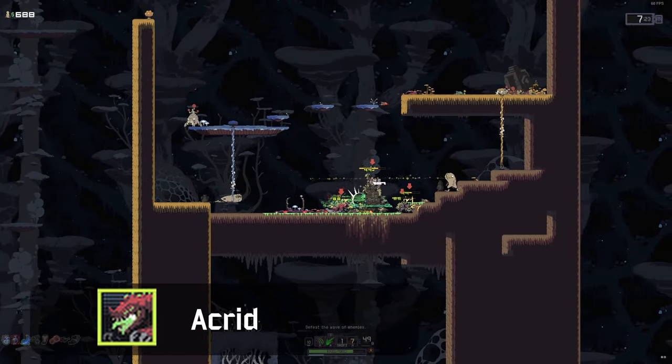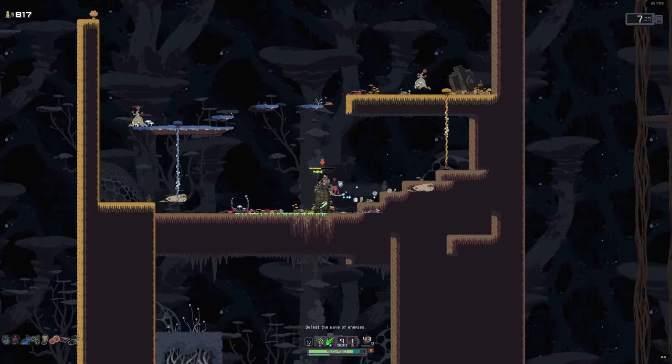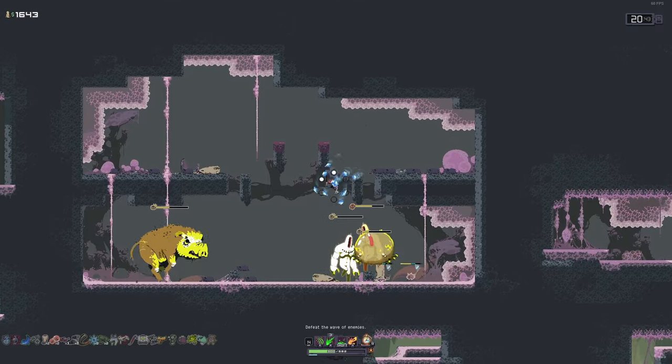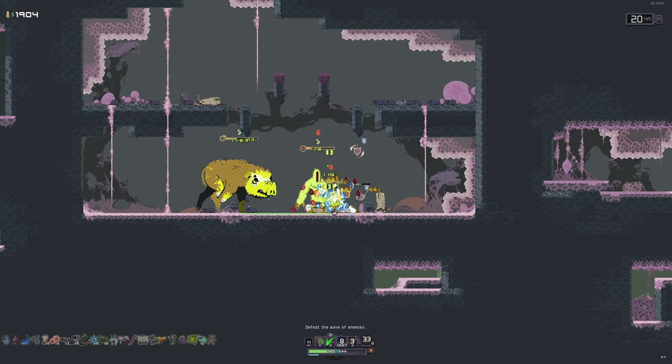Acrid can be a little tricky with no natural regen, so play this one carefully. Take Guardian Heart first, then Alien Head for the stage 1 reward. Prioritize move speed over attack speed and be patient. Backup Mags and the Toxin will help a lot with this trial, and I like to take Hyperthreader for the boss to speed it up a bit, but it's not essential — so if you have a preference for another item, take that.